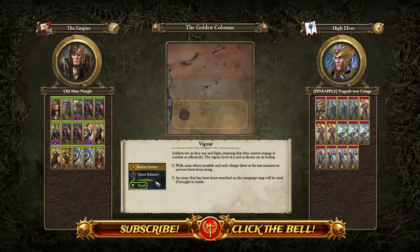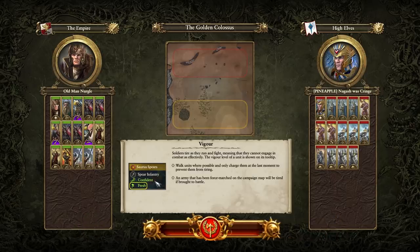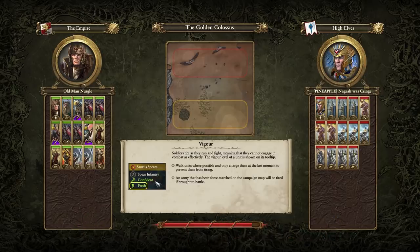Welcome back, ladies and gentlemen. I hope you're all doing well. Today, my friends, we're here with Warhammer 2. It's going to be the Empire facing off against the High Elves - Karl Franz facing off against High Elf Karl Franz. Should be quite a bit of fun. Eltharion the Grim coming in on his mighty bird. Let's get this party started and have some fun battles for sure.